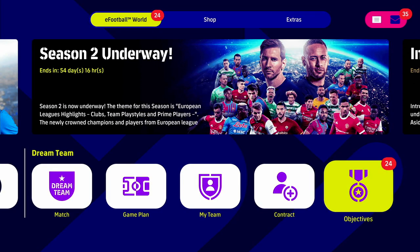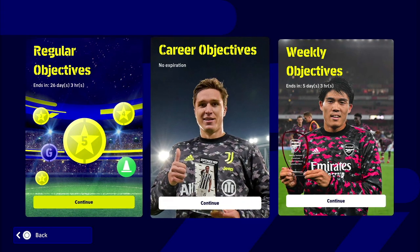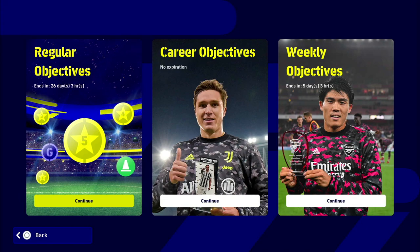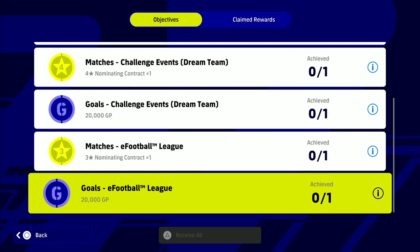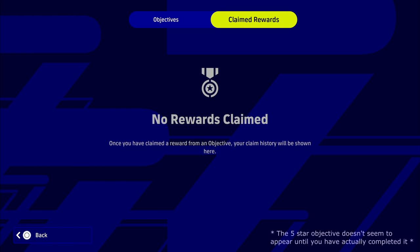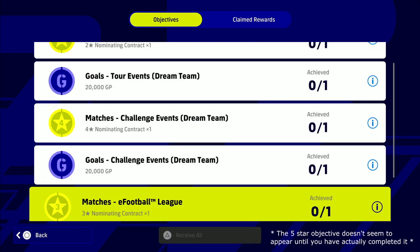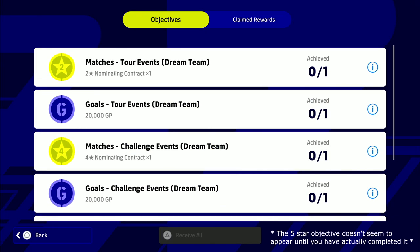So how do we actually unlock this nominating contract? If we go over to our objectives, this is my main profile, and there seems to be a bit of confusion about this. You can see in the graphic there's a five-star nominating contract front and center of the free objectives. But sometimes when you go in, this might be all you're faced with — you might see the five star that's ready to be unlocked but have no rewards. The five-star objective doesn't seem to appear until you've actually completed it.